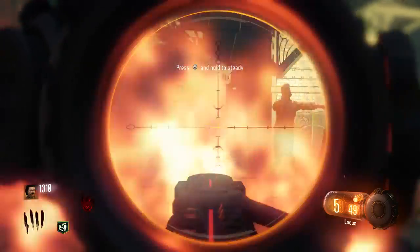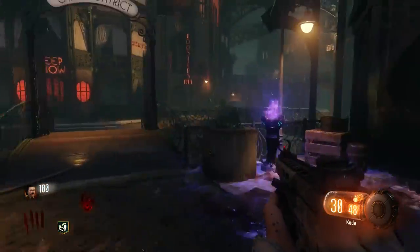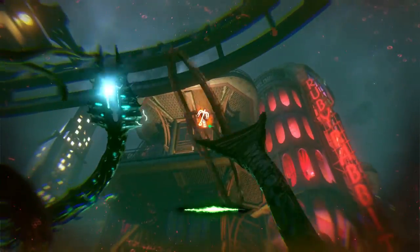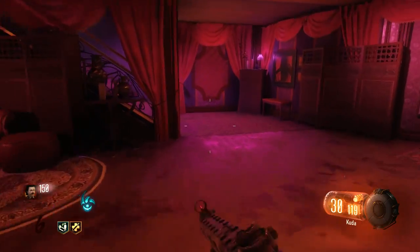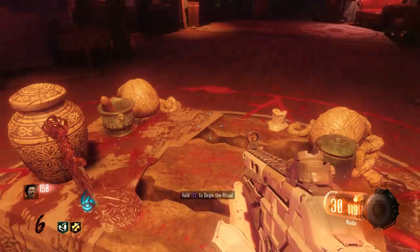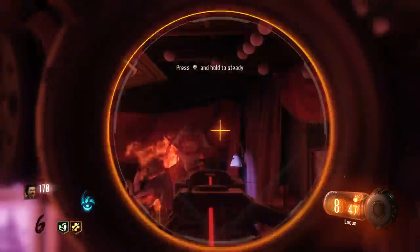Now bring the badge to the final ritual table. Make your way back up the stairs and open the door, giving you access to the main lounge area. Have you or a teammate become the beast again. Grapple up to the top of the lounge area and make your way down the stairs as quickly as you can to the bottom floor. Power up the power box there — this will open the stairway to the lounge area. Make your way to the top floor of the lounge, which is the final ritual table. Place your summoning key and the badge, then run around for 30 seconds and wait for the timer.